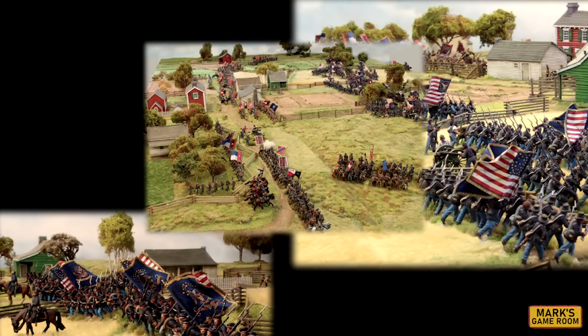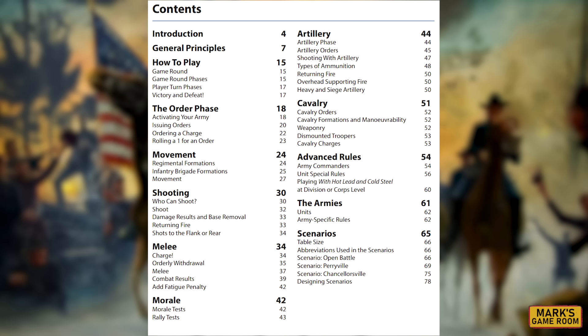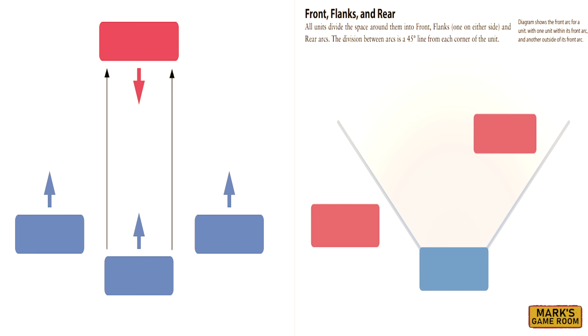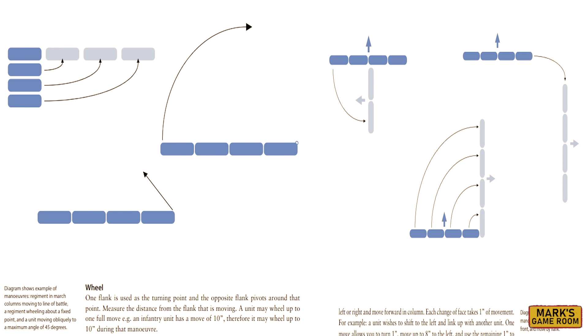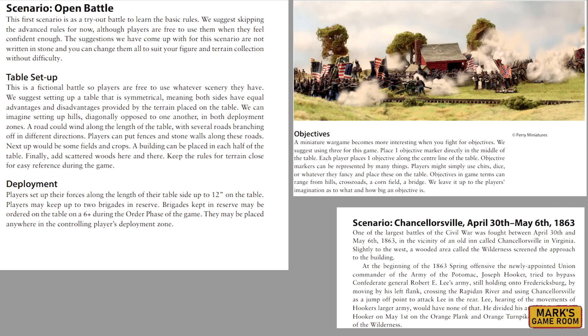These rules are published by Osprey in a typical blue book style. There's a fair amount of stunning photographs of 28mm miniatures and a clean layout. The table of contents lists all of the major rules elements, making them easy to find. There are many illustrations of how units move and interact with each other, including brigade formations with excellent diagrams. As with all Osprey books, there is no quick reference sheet. There are two historical scenarios included as well.